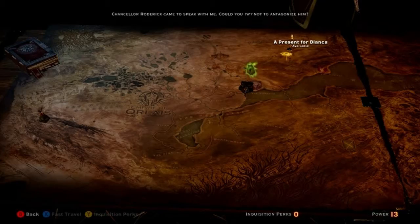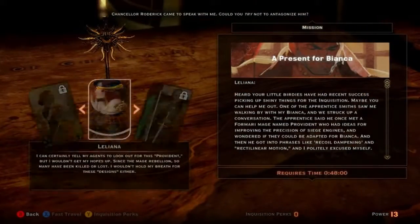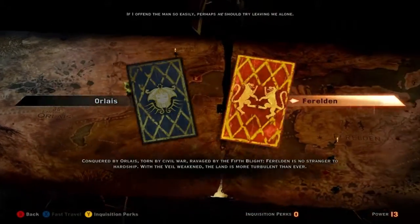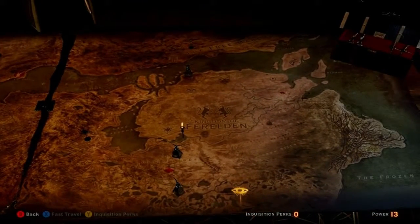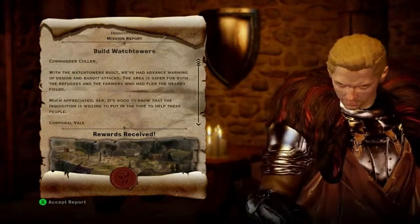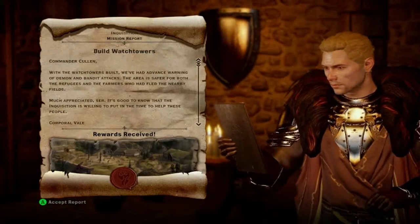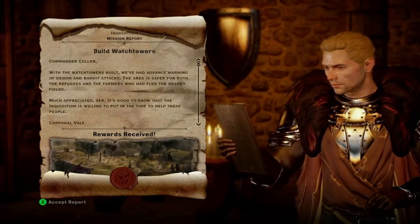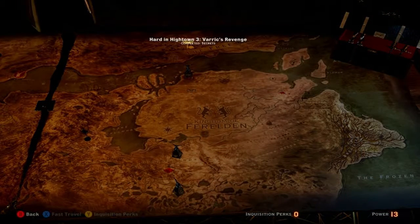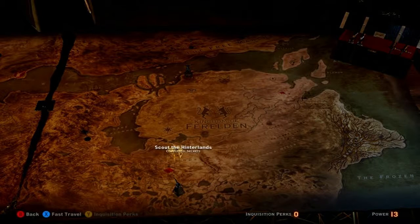Completed connections — can I activate that? No, looks done. Chancellor Roderick came to speak with me. Could you try not to antagonize him? No — if I offend the man so easily, perhaps he should try leaving me alone. What's this? Report ready — Commander Cullen: with the watchtower built we've had warning of demons; the area is now safer for both the refugees and the farmers who had flooded near the fields. Much appreciated.